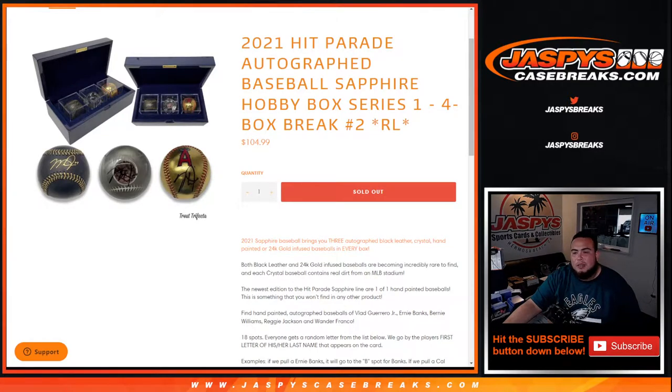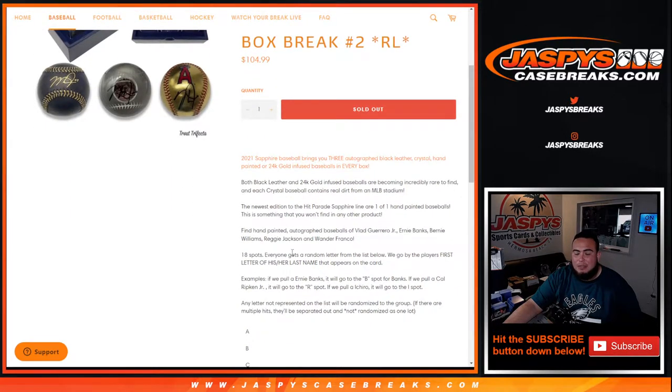What's up everybody? Jason here for Jaspi's CaseBreaks.com. 2021 Hit Parade Autographed Baseball Sapphire Hobby Box Series 1, 4-box break, number 2, random letters. So again guys, I actually didn't see this break last time with Joe, but these baseballs do look very cool. There's crystal, leather, and hand painted 24 karat gold infused baseballs in every box. Hard to find these baseballs, and the 101 hand painted baseballs are pretty fun and something you won't find in any other product. 18 total spots, everybody gets a random letter from the list below.